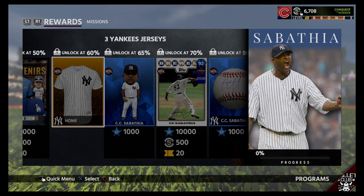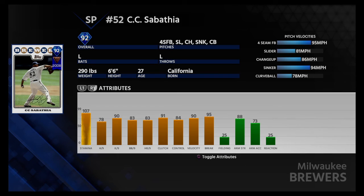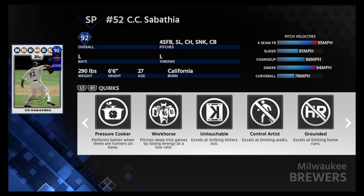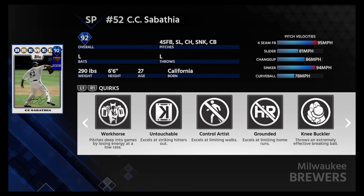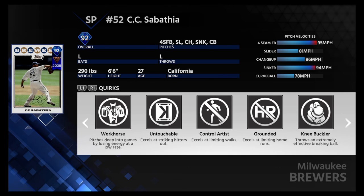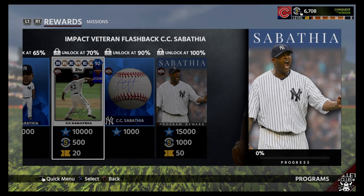Seems like a decent card. Impact veteran flashback — wow, 107 stamina, 90 Ks per nine, 91 clutch, 90 velocity, 95 break. So that could be a very dominant card at a 92 overall. It's actually the Brewers — Milwaukee Brewers team, not the Yankees. So that's interesting.